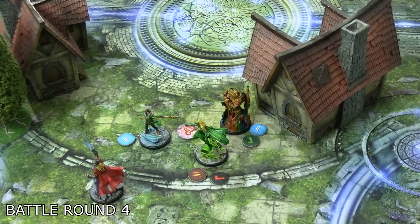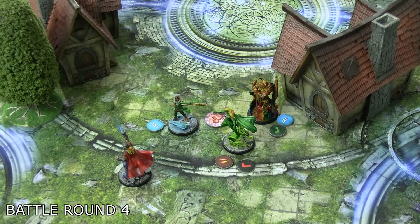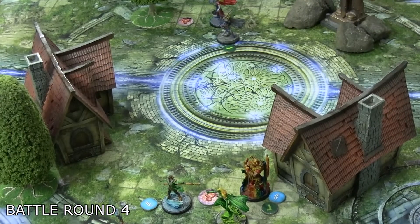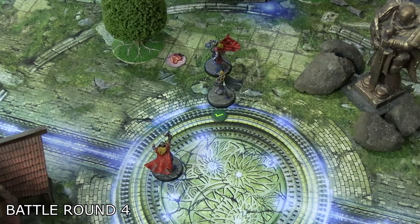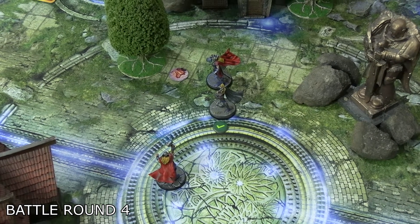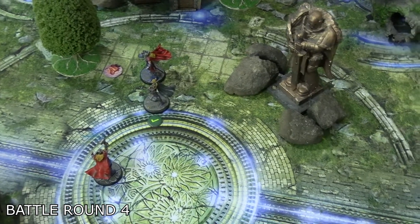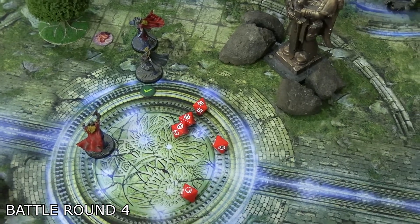During Thor's turn he could easily do one more damage to finish Enchantress. Even if he picked up the hammer and did a charge throw at Jane Foster with the extra dice from holding hammers, measuring it out shows that even if it all got through it would only be three damage — she would have been fine at full health. So we are at the end of the game.